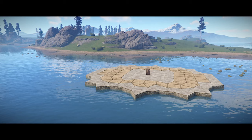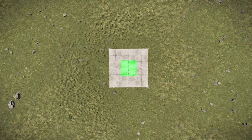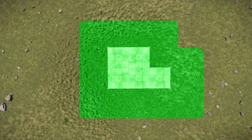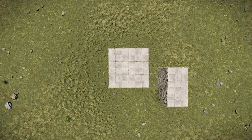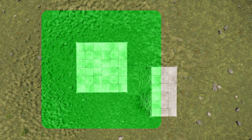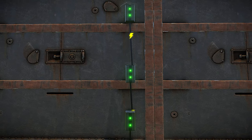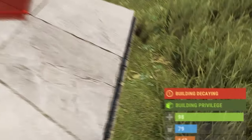How far does building privilege of one TC reach? As opposed to how it used to be a couple of years back, one TC doesn't provide a set area of building privilege, but rather covers the whole structure it's placed on and extends a few meters outside of the edge of the structure, both on the vertical and horizontal axes, taking the shape of it. That includes everything linked to the foundation the TC is placed on, and everything linked to that and so on. But if one foundation is not linked to the TC foundation, then building privilege won't extend to that — it will be considered a standalone structure. Think of it like electric wires, with building privilege being electricity: it won't go through if a wire gets cut off from the rest of the circuit. It is also worth mentioning that you can only place a TC if the area doesn't have building privilege.